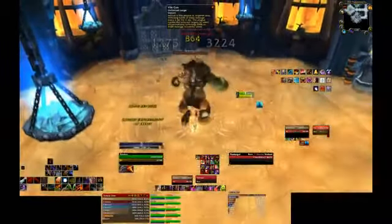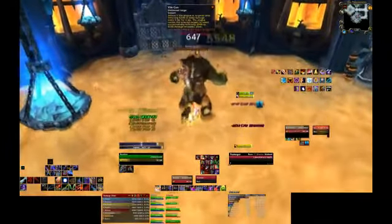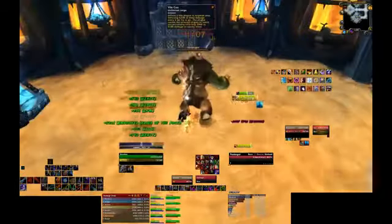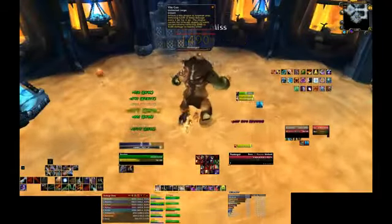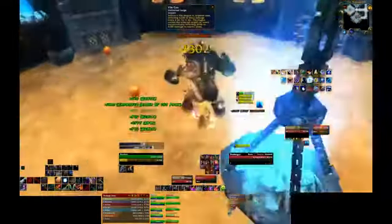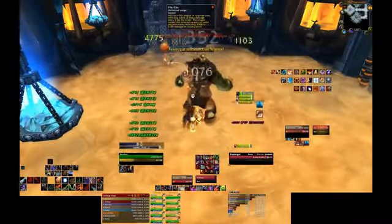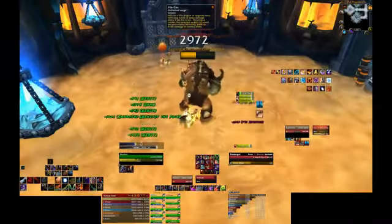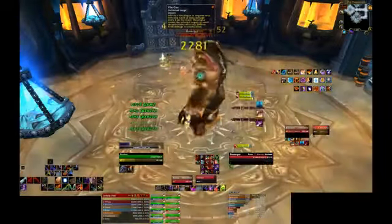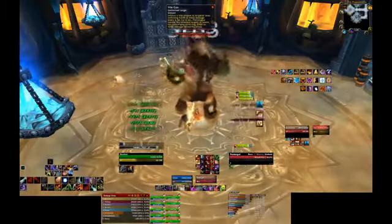Almost immediately after starting the encounter, an orange gaseous Blight will fill the room and deal periodic shadow damage to everyone in the raid. Every 34 seconds, Festergut will inhale some of that gas. While this will decrease the amount of periodic damage being done to the raid, it will also cause him to gain a stacking buff called Inhaled Blight. This buff increases Festergut's physical damage as well as his attack speed, both by 30%. He will do this three times until all the gas is inhaled, gaining a stack each time.